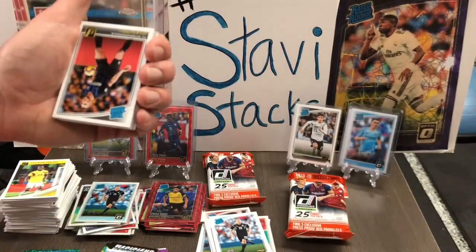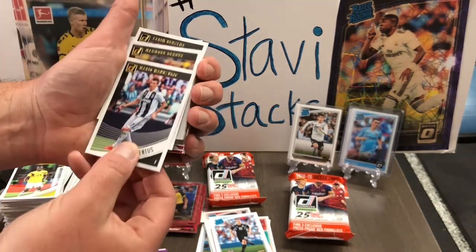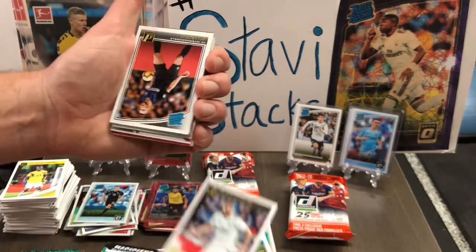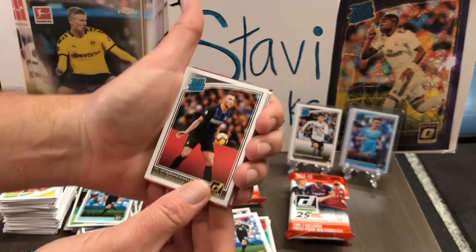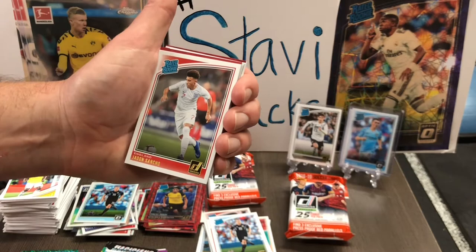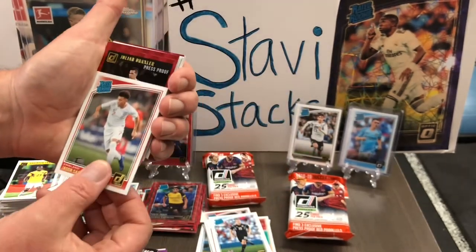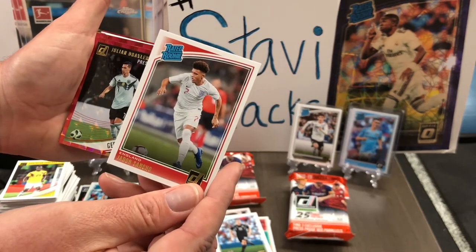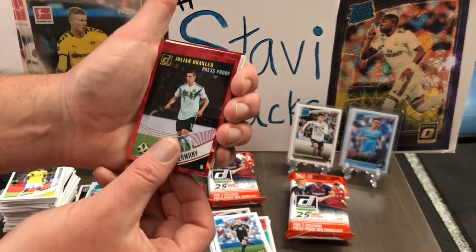I skipped ahead too far, so we missed a couple cards. Just Mandzukic and Dahoud, and Benzema. People are sleeping on Benzema. Alright, so we got our Inter Milan card. And our next rated rookie is... Jaden Sancho! We had not gotten a Sancho yet, so there we go. Rookie Sancho. I think one of those sold on auction last night for like $31 just raw. Julian Draxler press proof. Matt Miazga press proof.